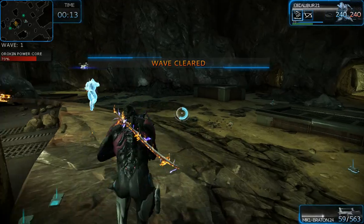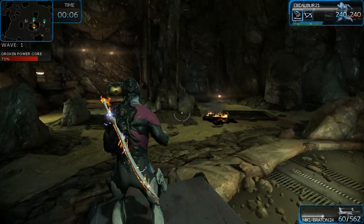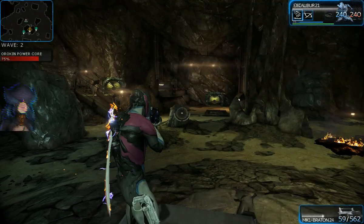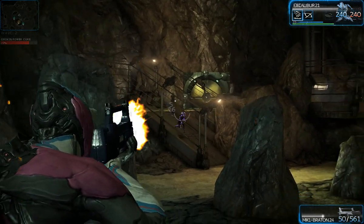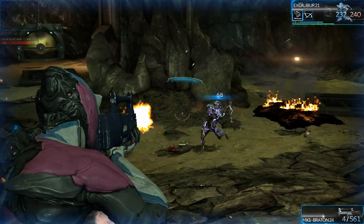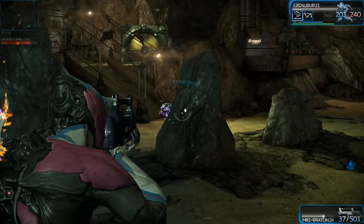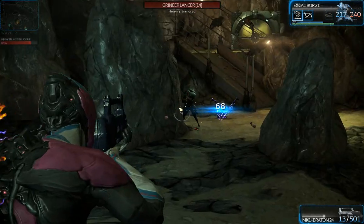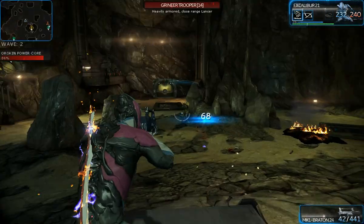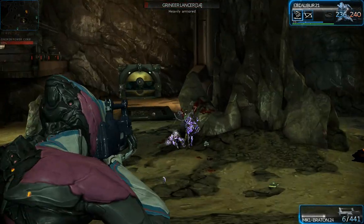It's a defense map. I upgraded quite a bit — got a lot more modifications to my weapons. I got some electric damage with my gun, my sword has both electric and fire damage. You can see they change, looking like purple electricity going through them from the modification card. You basically have mod cards, and you can fuse them together to make them more powerful if you got doubles of them. It's a cool upgrade system, and it's free.